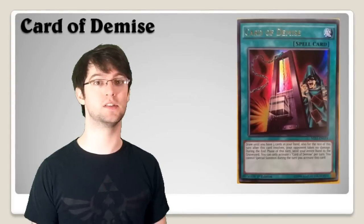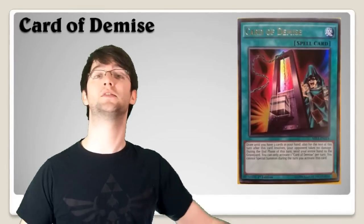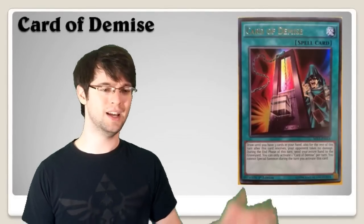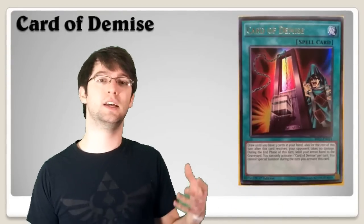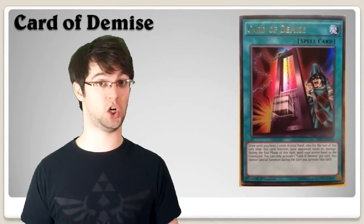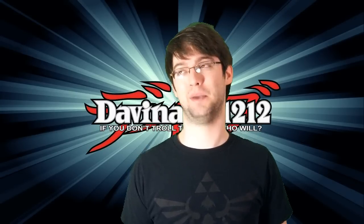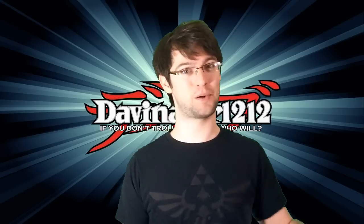Number 1: Card of Demise — probably the best card in the set. Basically you draw until you have three cards in your hand, and for the rest of the turn you can't special summon and your opponent takes no damage. During your end phase you discard whatever is left in your hand. It's a generic draw card, and a deck playing this doesn't care about the discard — it's not even a cost, so Dark Worlds can troll you during the end phase. Just getting to three cards is great: if you draw three spells or traps you just set them and don't worry about the discard.